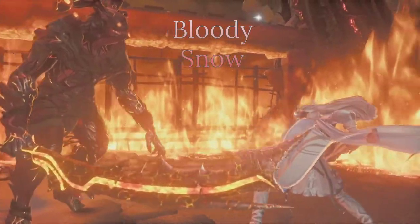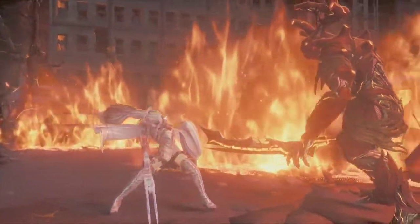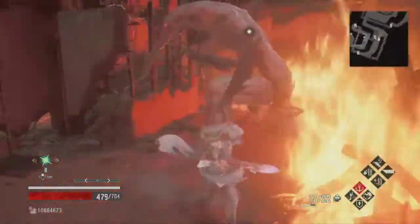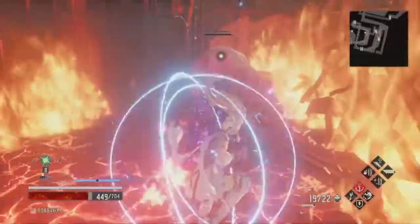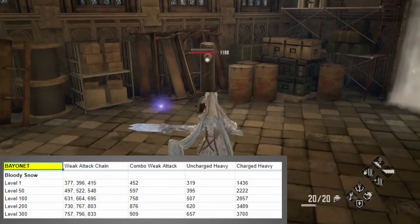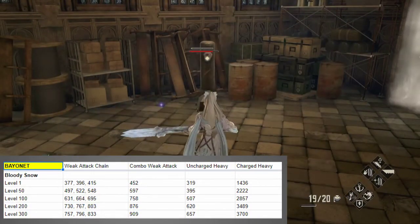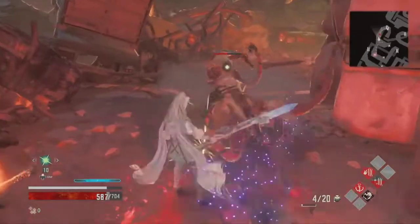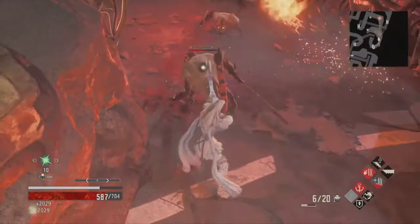Our first DLC bayonet is the Bloody Snow, a sniper-style bayonet with an interesting fully charged shot. You acquire it by defeating Frozen Empress with three revives or fewer while wielding any bayonet. This bayonet has a very greedy dexterity and willpower requirement, meaning very few blood codes will be able to use it effectively. The weak attack chain is three strikes ending with a backstep slash, and the combo weak attack is a lunging slash. The uncharged heavy is a single quick shot, while the fully charged heavy is a rapid-fire burst of six shots in a row that also adds a knife buff to your weapon. The stat requirements truly limit an otherwise fun bayonet — it's a shame the only burst-fire bayonet has such extreme requirements.